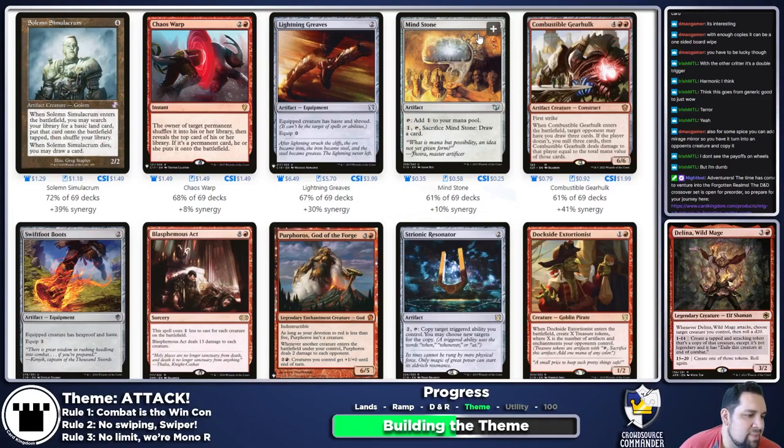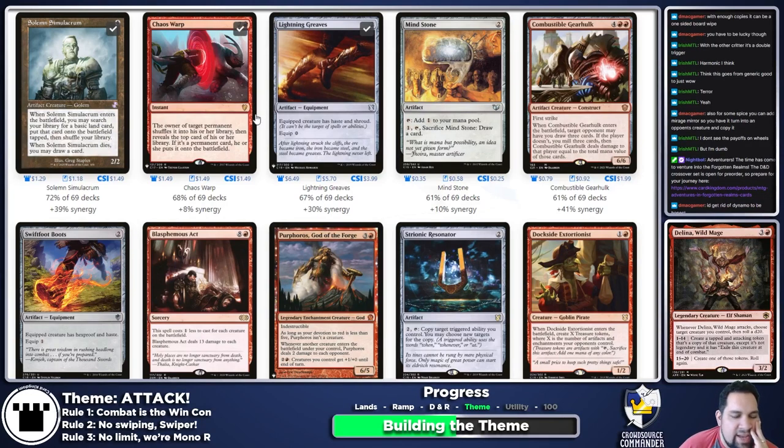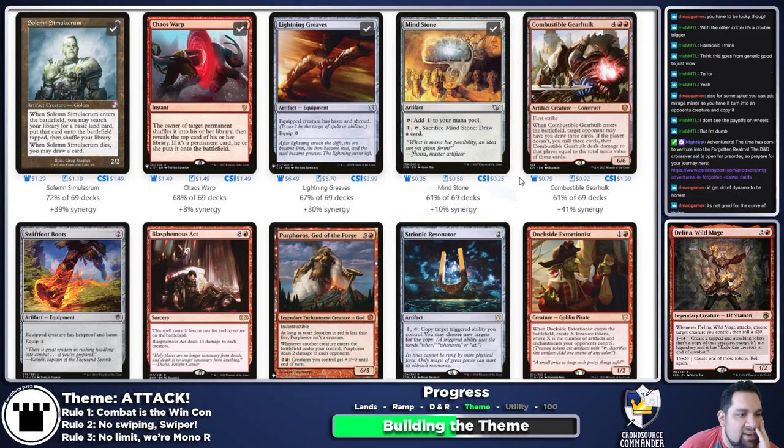Mind Stone — how did I not pick that up earlier? Mind Stone's great. I have a bunch of ramp already so not sure I need it, but it's good. Lightning Greaves — I like, and I might throw them in. There's different equipment I'll probably use. Solemn Simulacrum is good — we like ramp and card draw. Chaos Warp — just for problem enchantments we kind of have to include it. I should also remove Thran Dynamo for Mind Stone at some point.